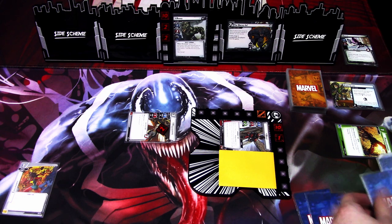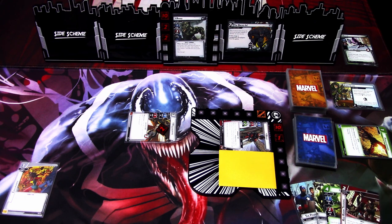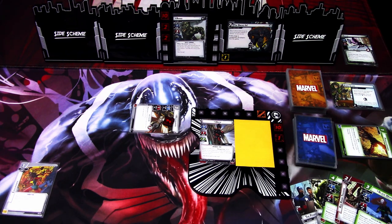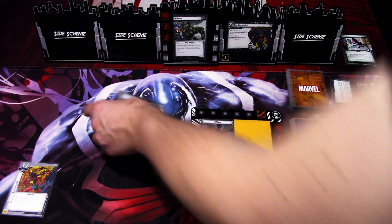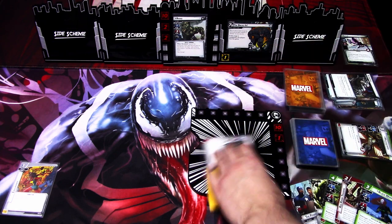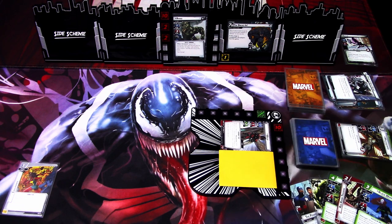We draw back up to 5 and get The Power in All of Us, Strength, Iron Fist, Red Room Training, and Black Widow. We go to the villain phase — add a threat to the main scheme, Rhino attacks. Mockingbird will defend to keep the tough status around a bit longer. Rhino hits for 4 damage. We get 2 encounter cards: Assault — we just take it for 5 damage and remove the tough — and Stampede, so now we have to defend and take 1 damage. Rhino hit 3 times this turn — that's how it sometimes goes against Heroic Rhino.